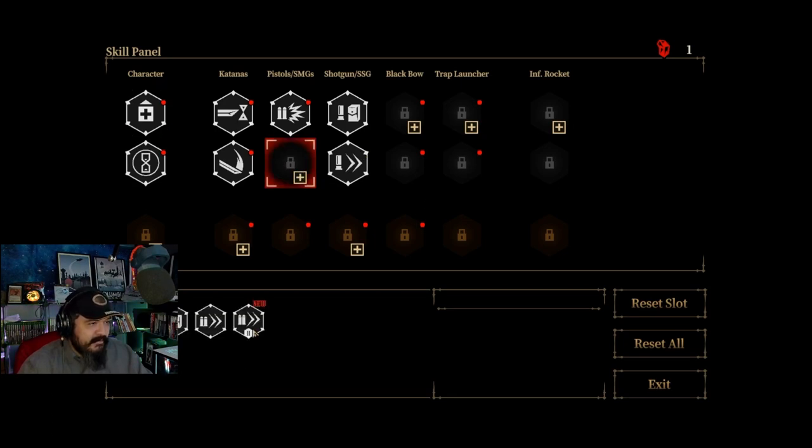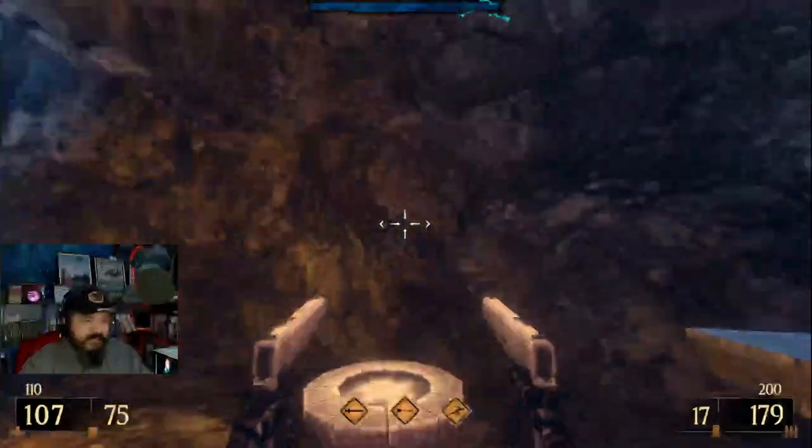What do we have here for the pistols? Pistol rush 2, fire rate. Is it really what we need right now? I think ammo capacity would be nice. I only had one point? What happened to my other one? I guess, yeah, about the sword thing. Nevermind.